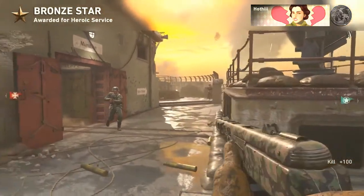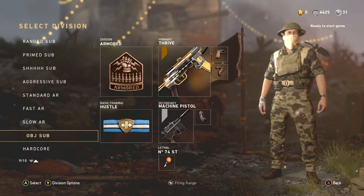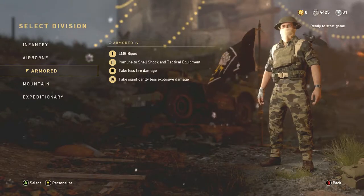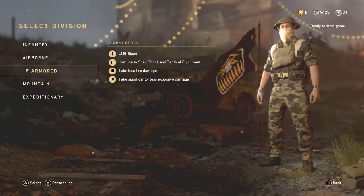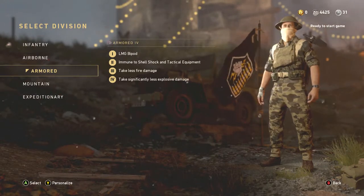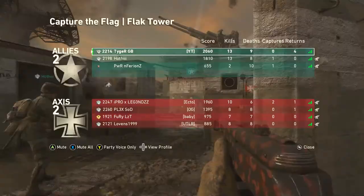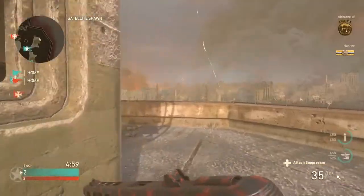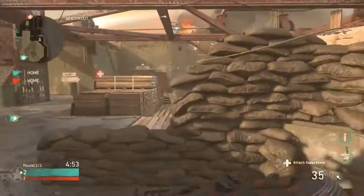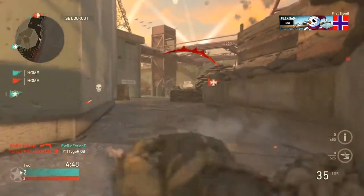This is more of an alternative class for people that like to play the objective a bit more. We've gone for armoured instead — picking armoured for immunity to shell shock and tactical equipment. So if people are throwing stuns, gas grenades, or there is shell shock from grenades or score streaks causing that blur effect, that's why we're picking this. Less fire damage covers molotovs and flamethrowers, and the less explosive damage is very similar to why we pick hunker — that's why this is good for objective players. We've got hustle so we can reload quicker, and quick draw and grip as standard.